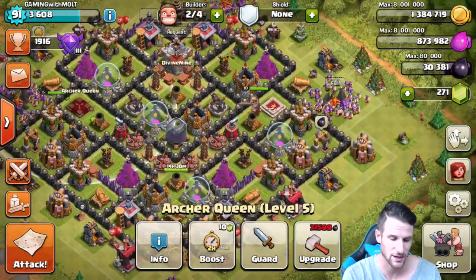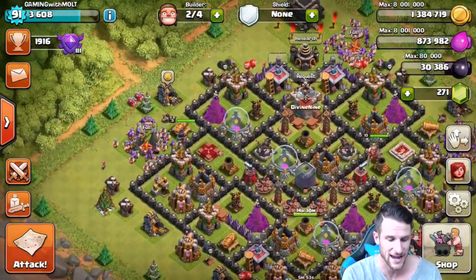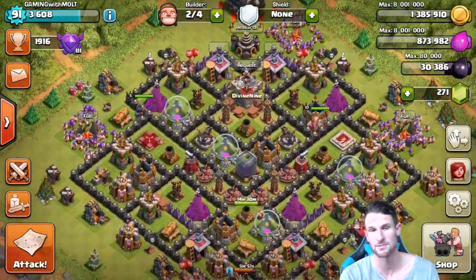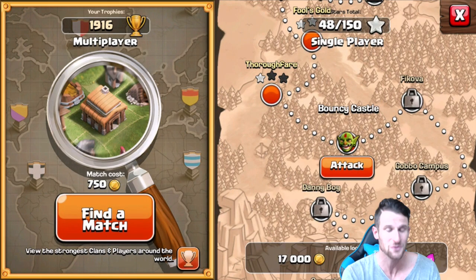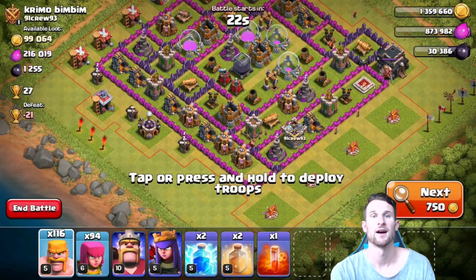That's right guys, we only need about 2,000 more. So that is going to be our goal in today's episode — for me to try and get that. Let's go ahead and attack, and I'll see you guys at a base that hopefully has a good amount of dark elixir for us.